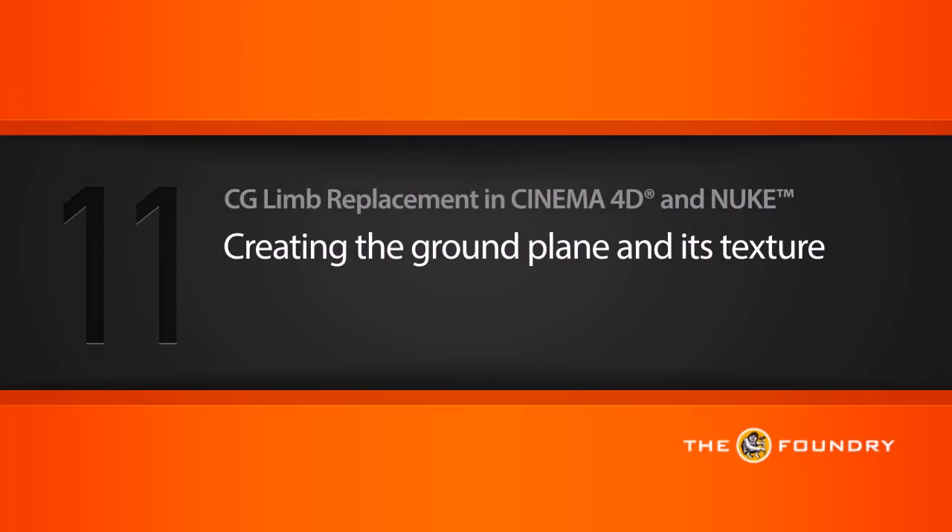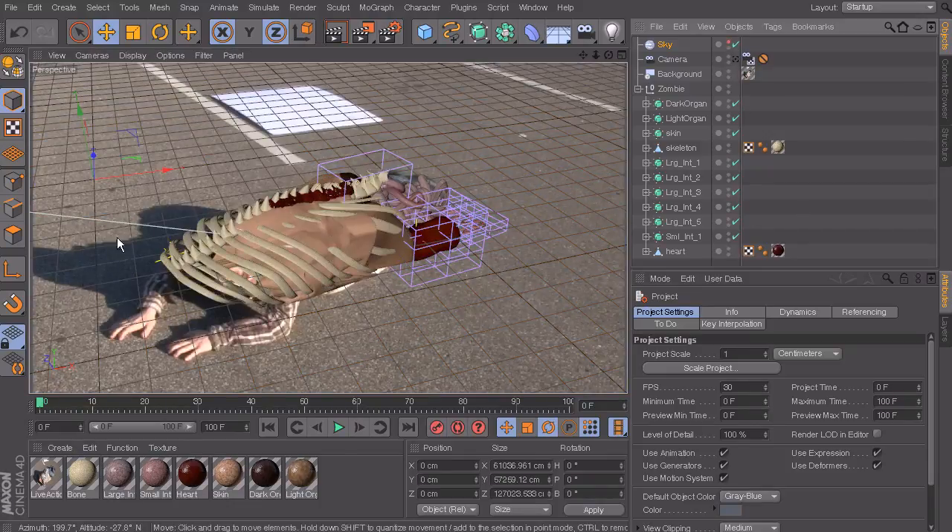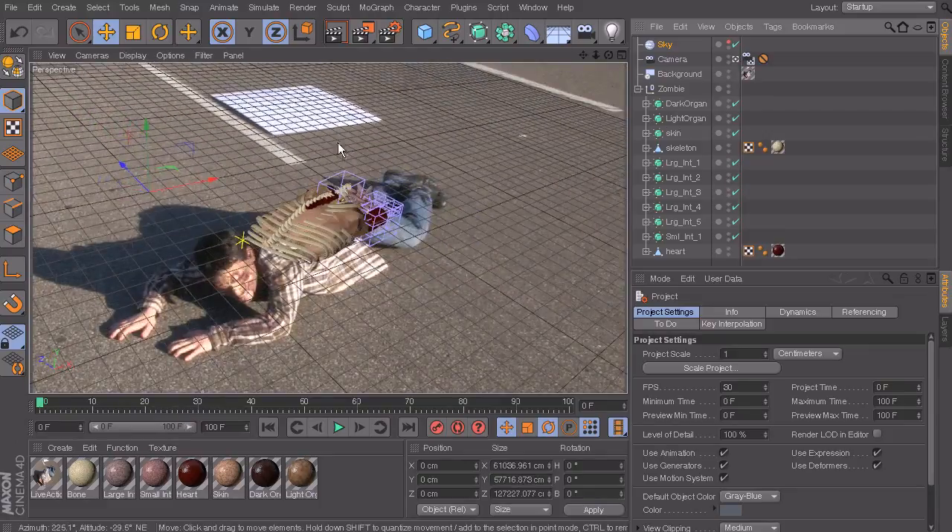In this lesson we're going to be creating our ground plane and its texture. To put this into context, part of the reason why we need a ground plane is to capture our shadow that we need to composite back into our shot once we get into Nuke. It wouldn't make sense for our background plate to have a shadow but not our guts, so we want to be able to see a shadow cast in this spot right here.